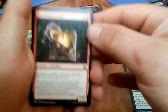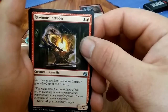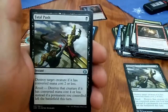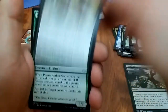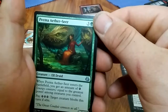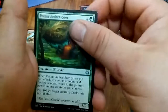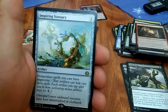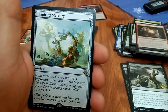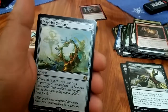Still no foils — better be like a foil something good. Ravenous Intruder. Another Fatal Push! Just keep getting Fatal Pushes. Piema Aether Seer or whatever the hell it's called. Inspiring Statuary — I thought that was a rare. Whatever.